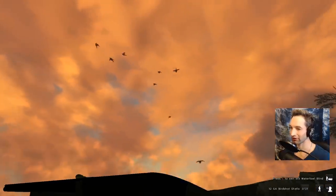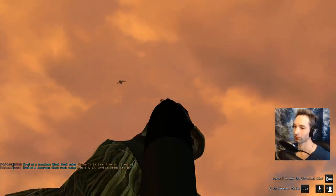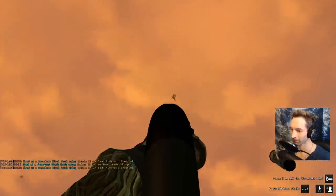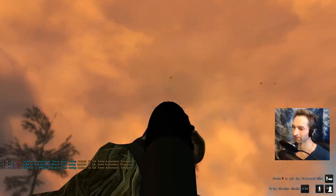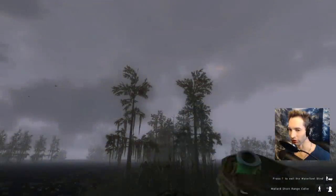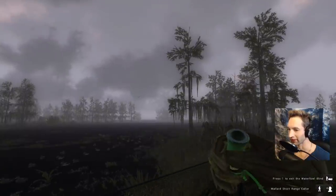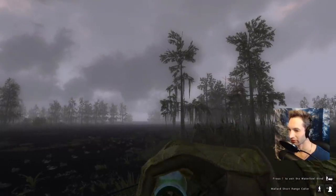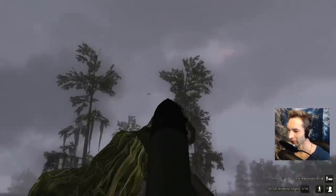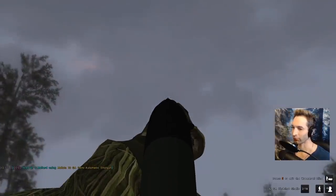All right, let's try and pick one of these out. Got a couple! Got that one. A little bit too far. We're gonna take the green head if we can get him to circle around. Here he comes — right over top of the trees, here we go, cupped right up, coming right in. Perfect shot, he's down! And where's the hen? There she goes — got her!